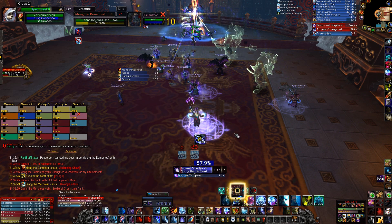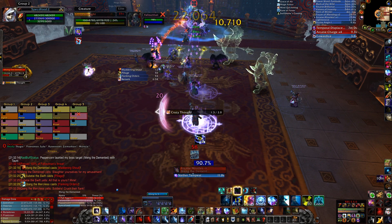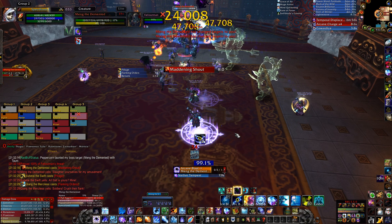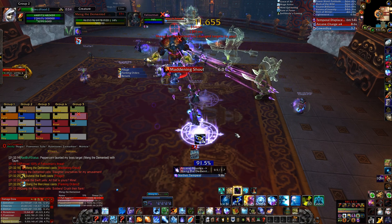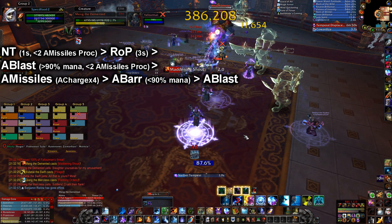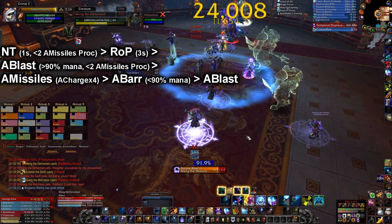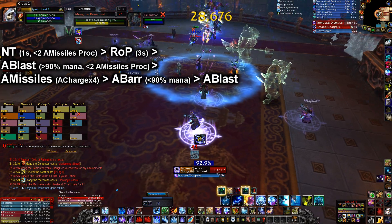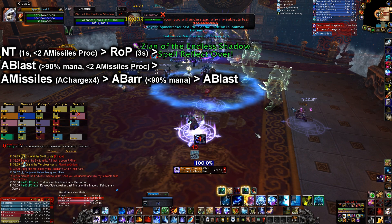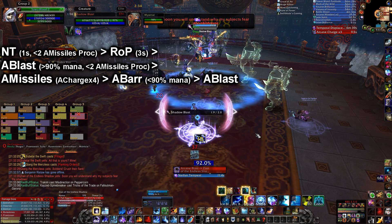I didn't mention it earlier, but you want to avoid hitting 100% mana as Arcane, as your mana is directly translated into damage. If you're at 90% or higher mana, cast Arcane Blast, unless you have two Arcane Missile procs. As Arcane Blast can create an Arcane Missile proc, instead use a Missile proc at high mana, then Arcane Blast.